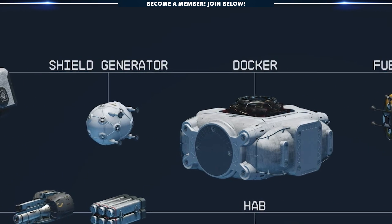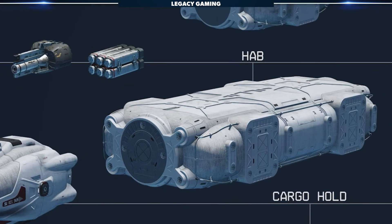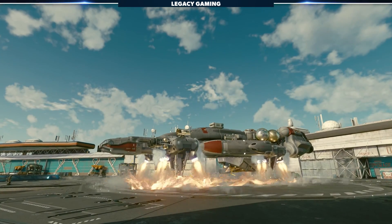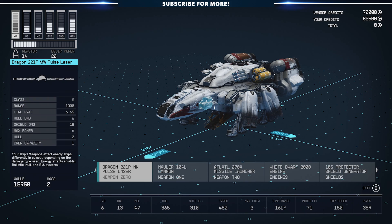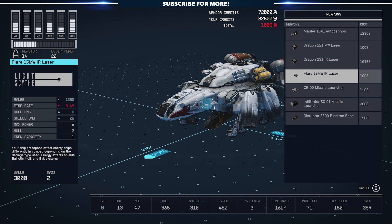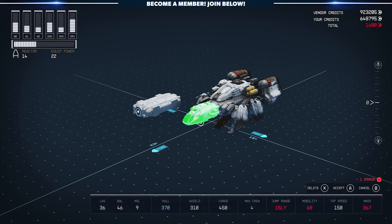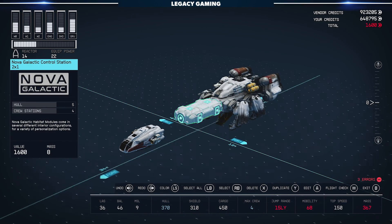If you're someone that just wants to fire up the thrusters and head into space, you can do that. If you'd prefer a little more customization, mainly just to upgrade your ship with the best parts, you can do that too. For players that want to customize absolutely everything, there's the shipbuilder mode. I'm already worried I'll never actually leave the spaceport because I'll be too busy messing around with the customization for hours on end.